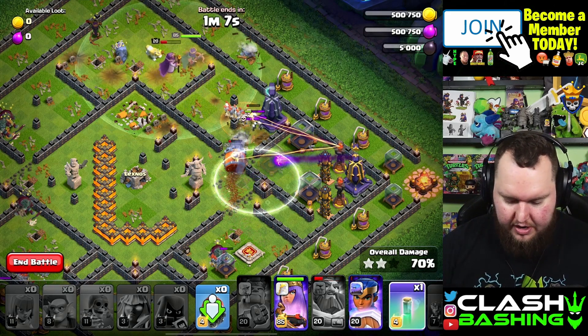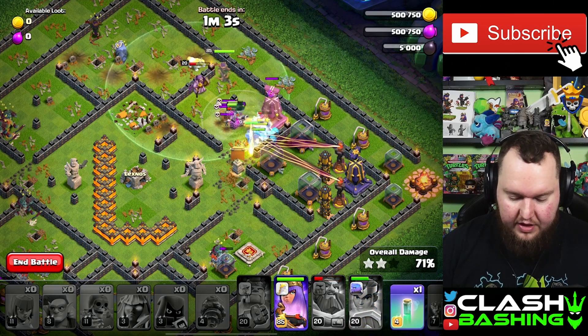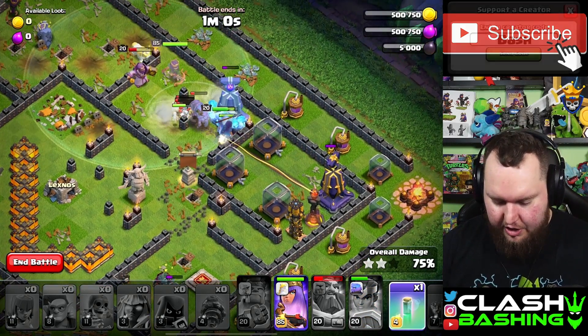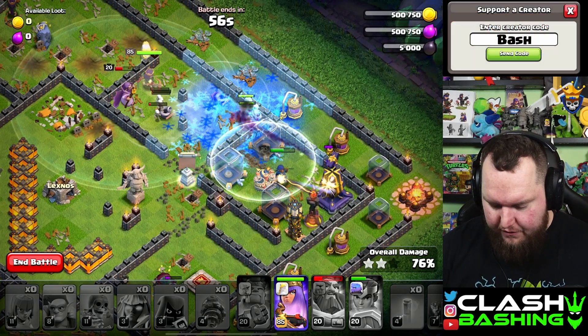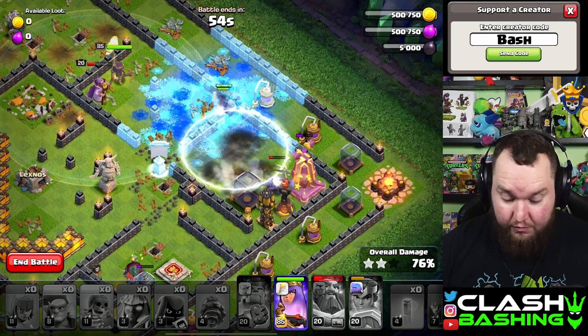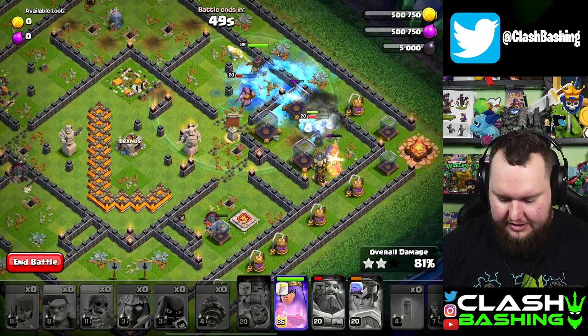One way to ensure that is to make the Royal Champion go Invisible right there so she doesn't pop her ability yet, then finally pop her ability when the time is right. I know there's a lot going on all at once, but if we manage it properly we'll be fine. Make the Royal Champion invisible again to finish off this module.